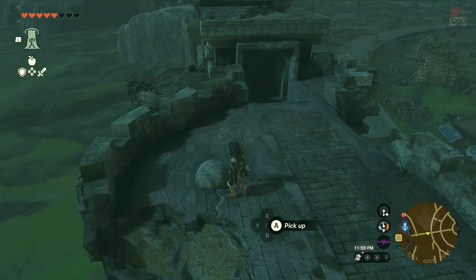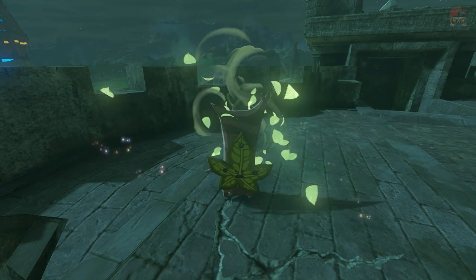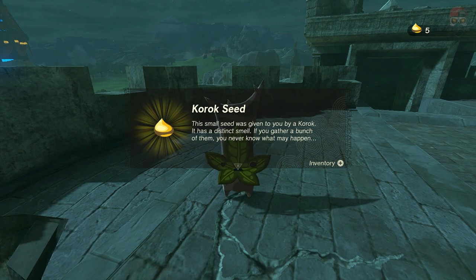The second one: they'll be hidden under random rocks throughout Hyrule. Just pick up a rock — you might find a Korok underneath. That's the second kind of way to find Koroks.